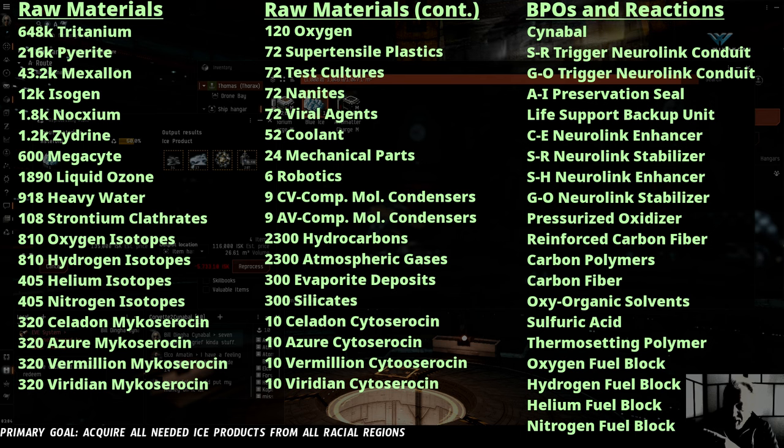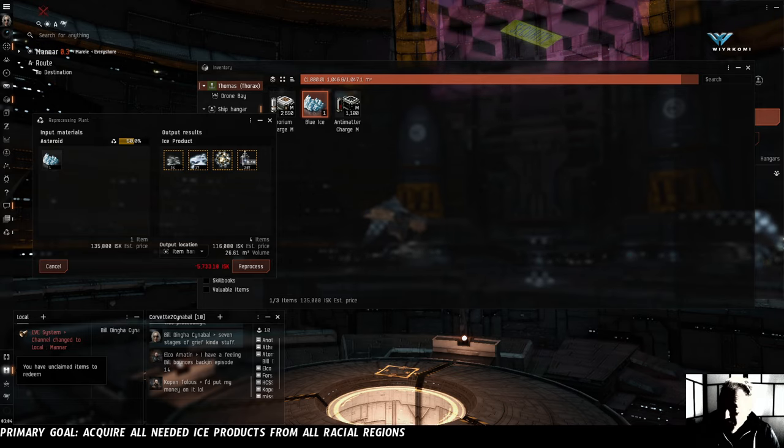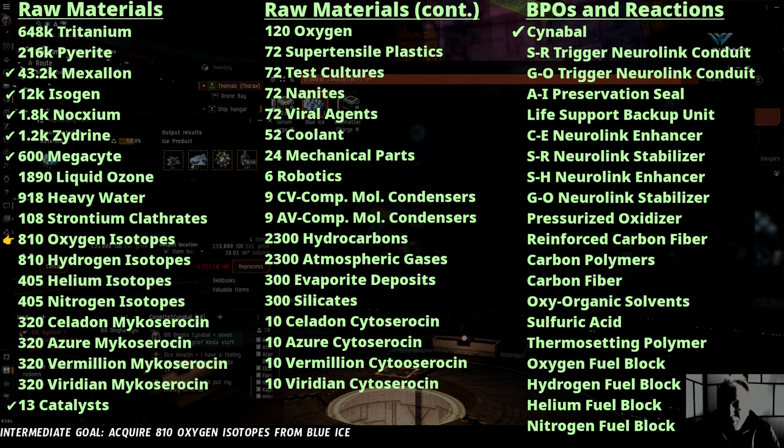Instead, what I think we should look at is the shopping list of all the raw materials we need, and all of the BPOs and reaction formulas we need before we can start building the Cinnabal. If we can get everything on this list, then all that's left is to do the reactions, assemble the blueprints, and then put them all together — Voltron style — into the Cinnabal cruiser. We can tick these things off one at a time. Today, from this blue ice, if we see the 207 that we pulled in from one unit, we should be able to get all of the oxygen isotopes we need right now — just three more units of blue ice and we're there. We don't want to try to get the liquid ozone or the heavy water from the blue ice; it would take far too long. But there was some glare crust there too, and I think we'll want to try mining the glare crust, because glare crust is where the heavy water, liquid ozone, and strontium clathrates is at its densest.